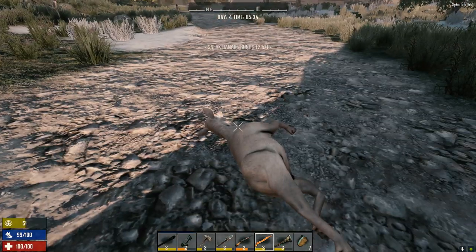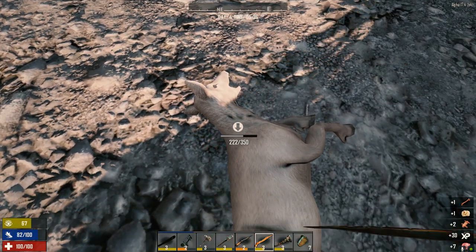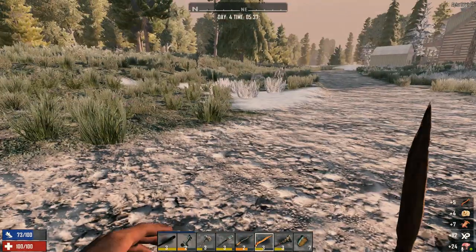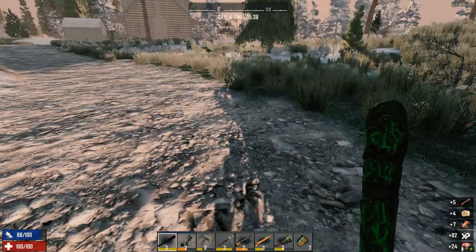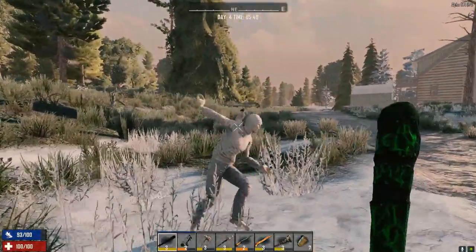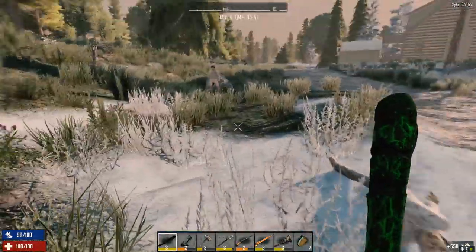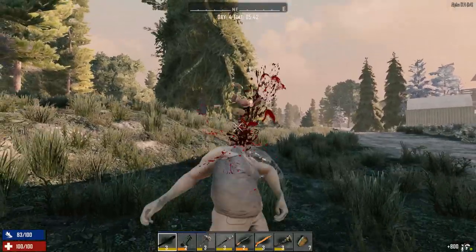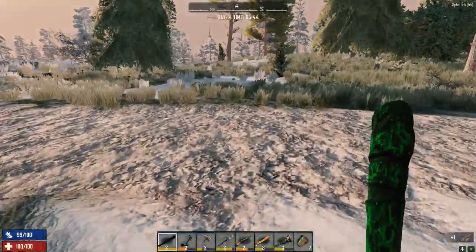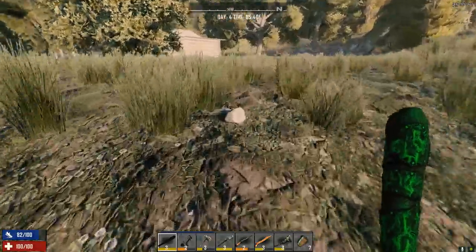Let's get the zombies coming over here so we don't have to go down and get them. We're going to hit up these buildings. If we can get to level 10 today, that'll give us the opportunity to take the Hammer and Forge skill, which means we can make a forge.